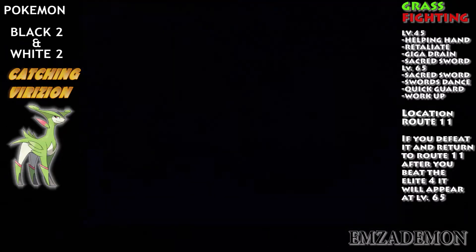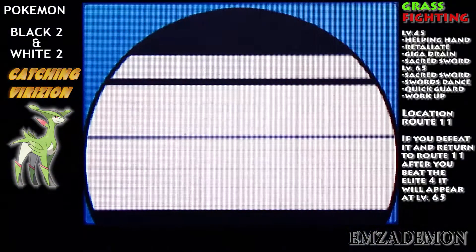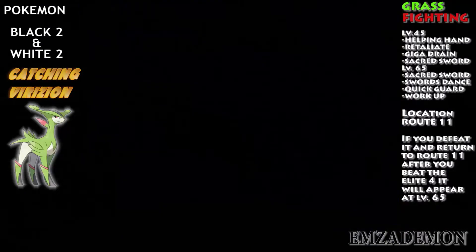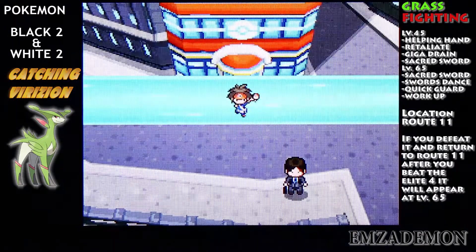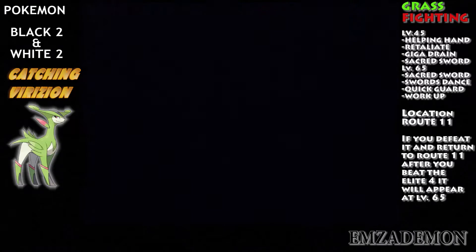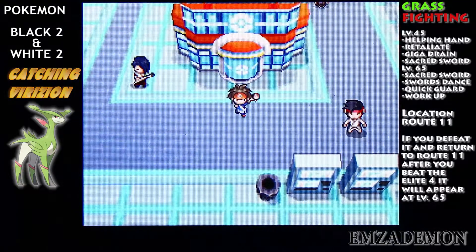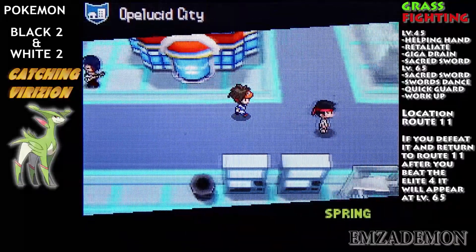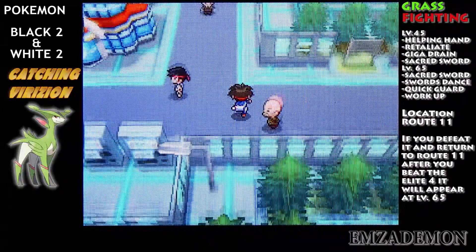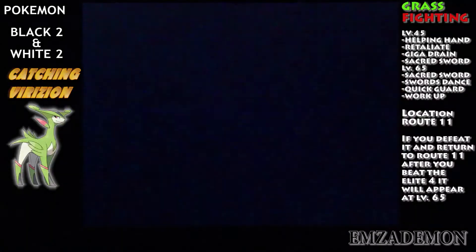First things first, we're going to want to fly right next to Route 11, so that would put us in Opelucid City. Now when you get here, it might be different if you're playing White 2 or Black 2. If you play Black 2, you're going to have this kind of futuristic looking city with all these blue lights. And if you play White 2, you're going to have more of an old school type of town.